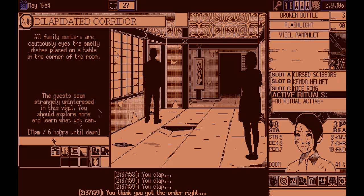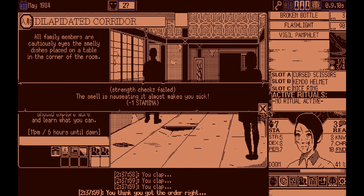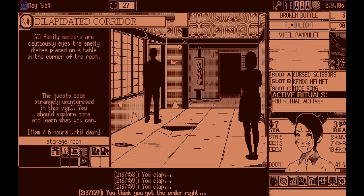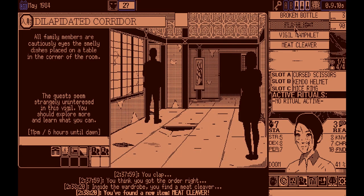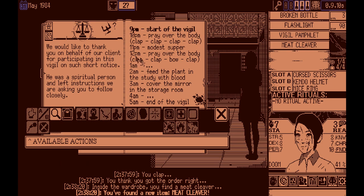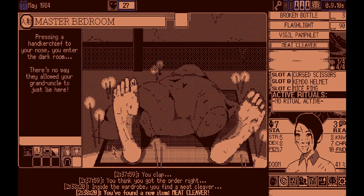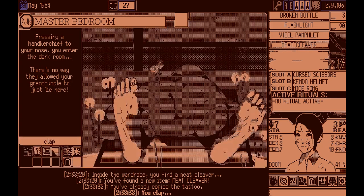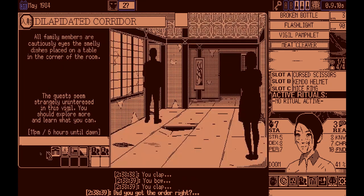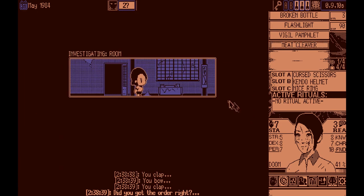What are we supposed to do now? A mod of supper — clap, clap, bow, clap. Is that right? 12pm — clap, clap, bow, clap. Give it a little send here. There's a lot of reason checks here. Rifle through the cupboard — she's found us at last. We got the feed-the-plant-with-blood prompt. It's midnight and uncle's missing — everybody's gone. Let's find him and hopefully not get killed.